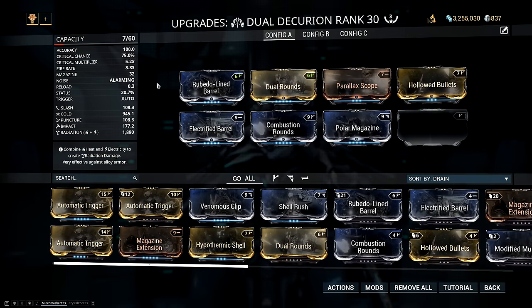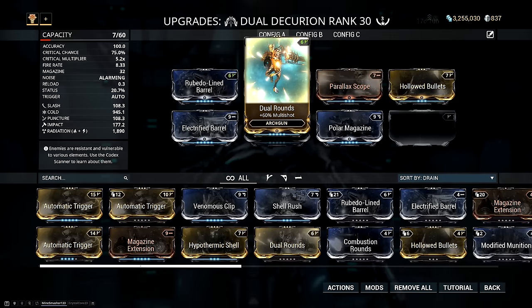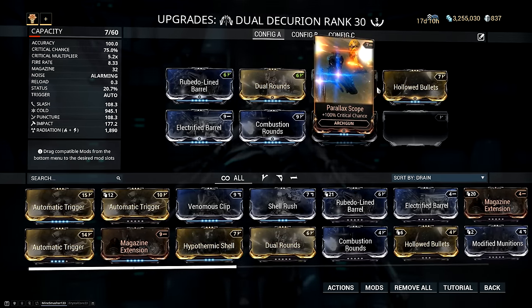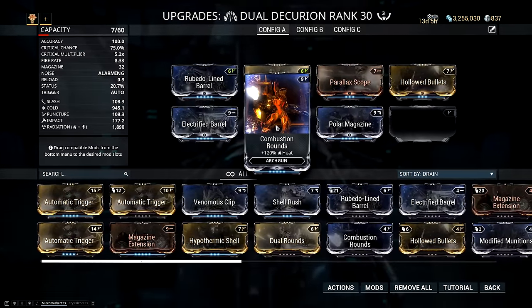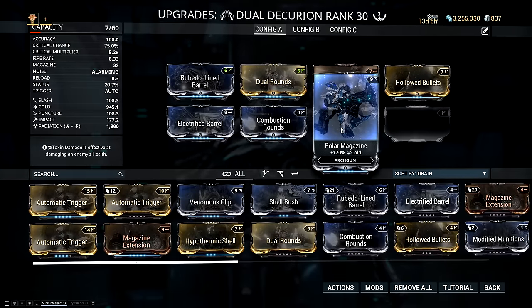By basic build I mean this — this is more than enough to take on the Profit Taker with any of the Arcguns. We have Rubido Line Barrel for the damage, Dual Rounds for multi-shot, Parallax Scope for crit chance, Hollowed Bullets for crit damage, and then Electrified Barrel combined with Combustion Rounds for radiation, and Polar Magazine for cold.